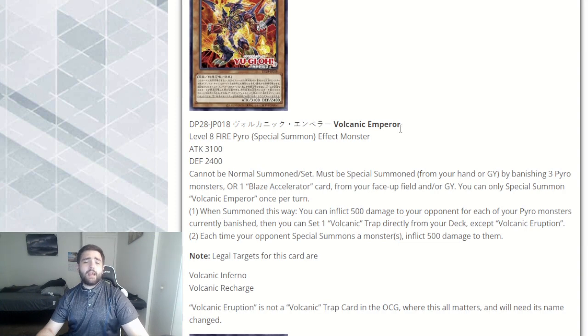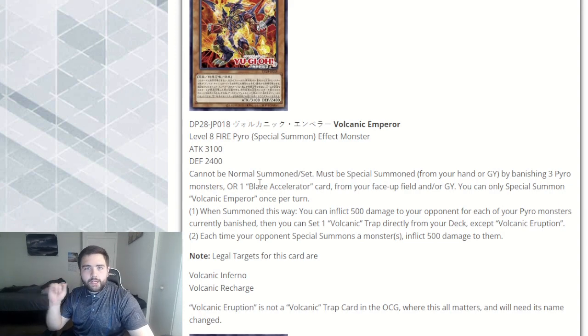Starting off with Volcanic Emperor, a level 8 fire Pyro special summon effect monster with 3,100 attack and 2,400 defense. It must be special summoned from your hand or graveyard by banishing 3 Pyro monsters, or 1 Blaze Accelerator card from face-up field and/or graveyard. You can only special summon Emperor once per turn this way. You kind of don't want to banish the accelerator because you want the reload in graveyard, so you're probably going to be banishing the 3 Pyro monsters instead.